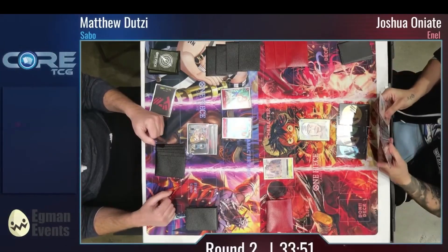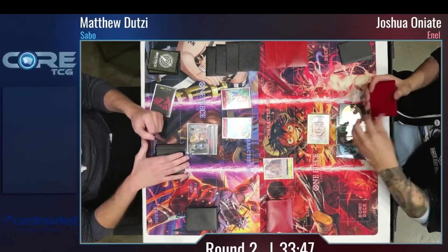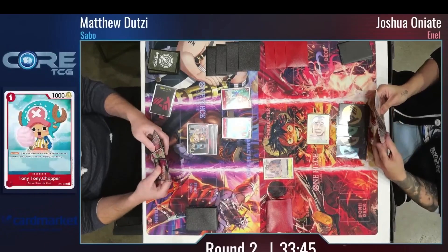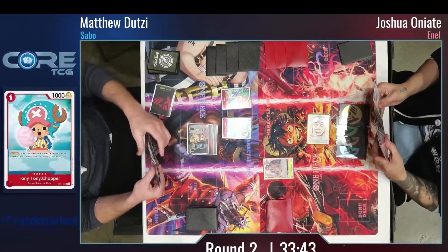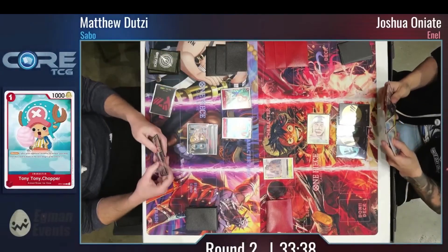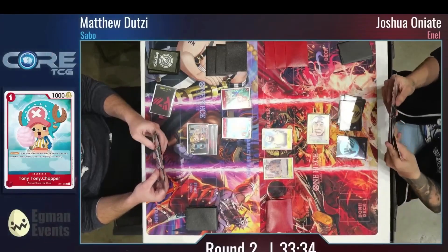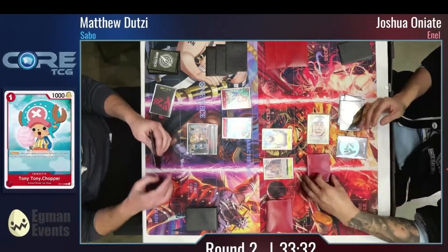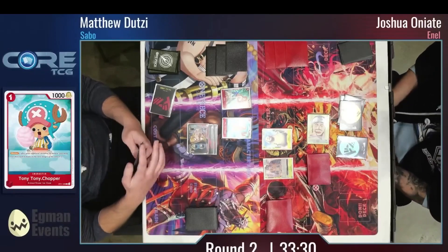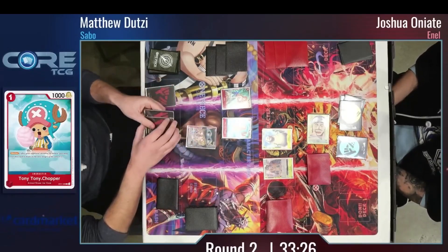That's not something we usually see in Sabo decks, at least what we saw in Japan and in early versions, so this could have a little bit of spice in it. NL going into the 4 Dawn turn is going to take a life right there, swinging 5 at leader, and just going to raw play the Holly at this point, leaving 1 Dawn open.